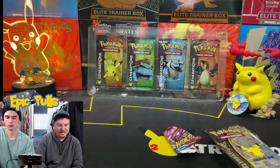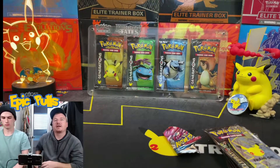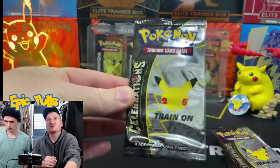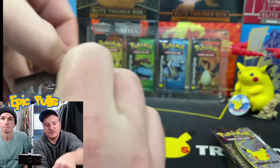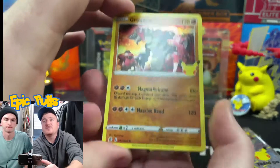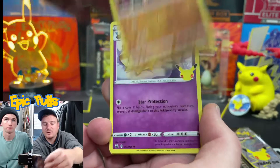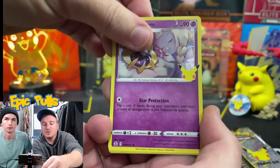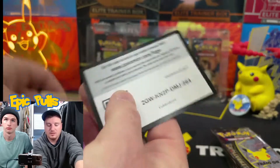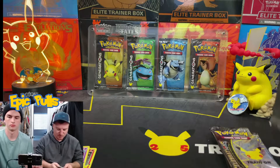No big hits from the Fusion Strike or from the spare packs in the tins. That brings us into the Celebrations now to see if we can hunt out a card for our Master Set — and pulling any of the big three would be epic as well. First pack: Groudon, Cosmoem, Reshiram, and a little Mew.